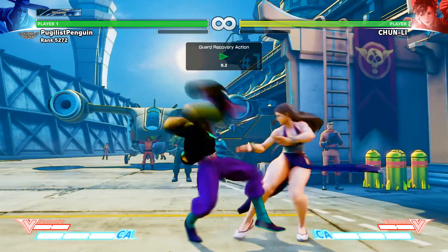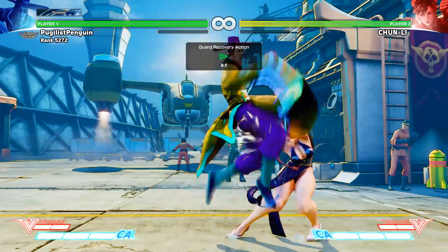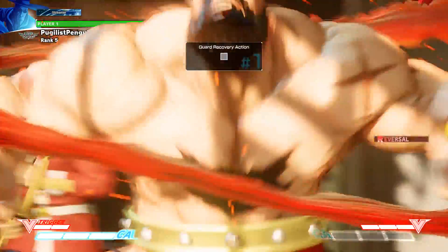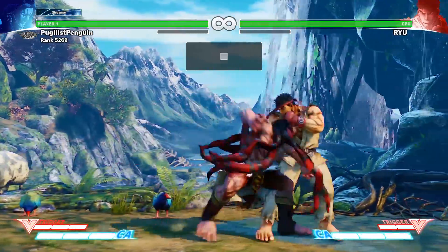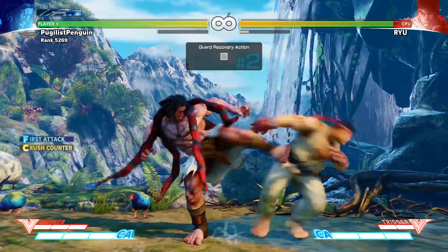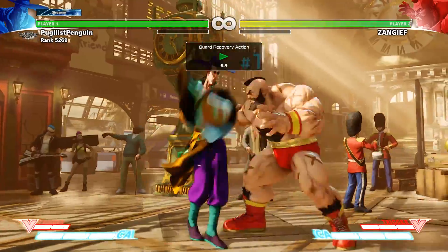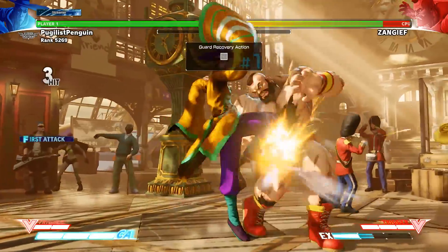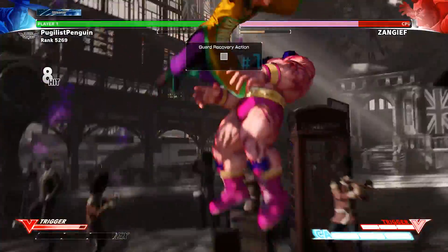Another way to interrupt is with an invincible special move. EX Shoryuken, EX Spinning Bird Kick, or even Zangief's Super are all examples of this. You shouldn't always rely on these options to get you out of pressure though. If the opponent is smart enough, they can bait you into wasting your meter and punish you very hard for it. So you end up taking a whole bunch of damage, and you lost your meter.